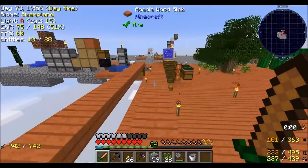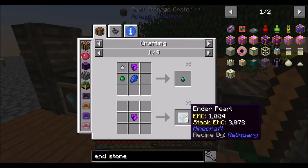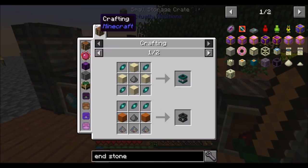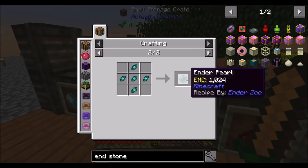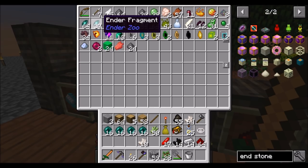We're also getting some other things that give us enderpearls. We have some of these that give you 3 enderpearls each — so technically we've got about 33 more enderpearls sitting right here. And we've also got enderzoo fragment stuff, which we can turn 5 of those into an enderpearl. We have about 100, so that's about 20 more enderpearls in enderzoo fragments. So we're not too bad on enderpearls, but my cup's not exactly running over either.